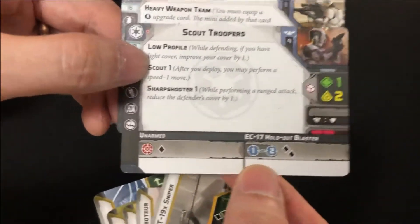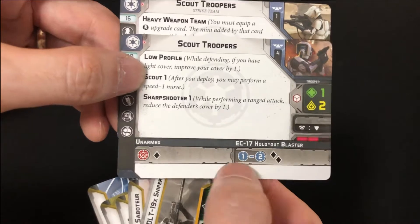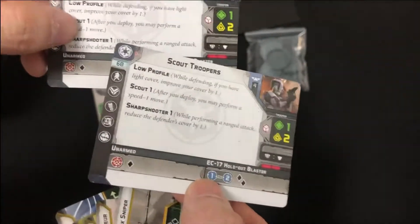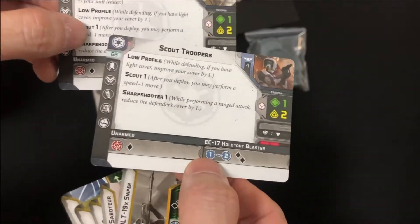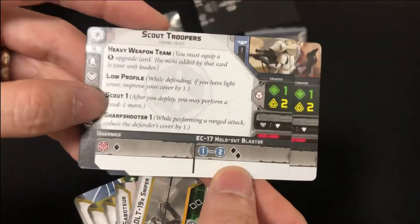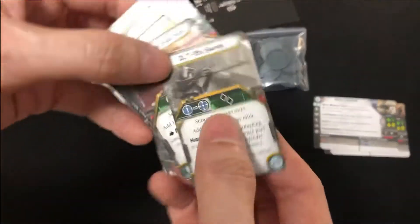Offensively, two black dice - not too bad, not too shabby. You probably want a unit of these moving up field, dodging here and there, not showing themselves too much, and maybe have some stormtroopers running around, possibly even something bigger as a threat. Then of course you've got the Scout Troopers' sniper option.